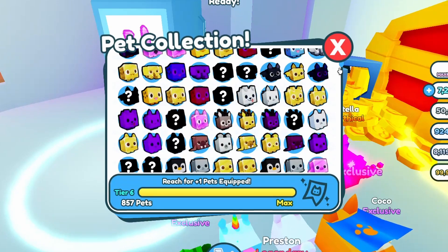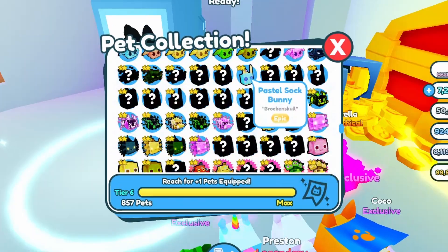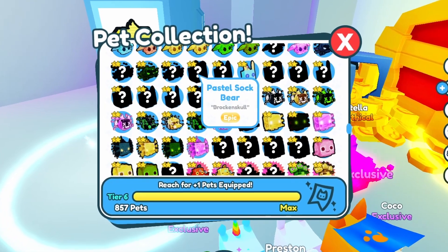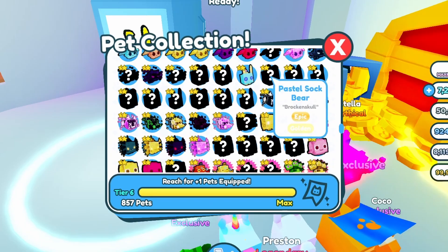I have proof for you. Where is the pastel? Pastel, pastel — got you! Let's go! Here is the pastel line. The first pet is a glitch domain. This is a pastel salt bear, the pastel salt corgi, and the pastel salt bunny.